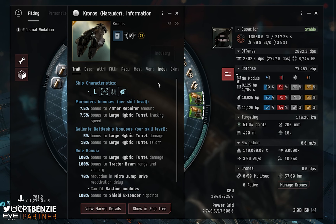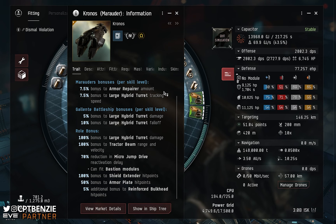Starting with the role bonuses: we get a 100% bonus to large hybrid turret damage, so four high slots do damage as if they were eight. We have a 100% bonus to tractor beam range and velocity — useful, but we'll use an MTU instead. We have a 70% reduction in micro jump drive reactivation delay, which is amazing, though we can't really fit one here. The typical Marauder hull bonuses include 100% to shield extender hit points, 50% to armor plate hit points, and 5% to reinforced bulkhead hit points.